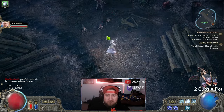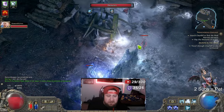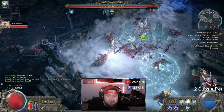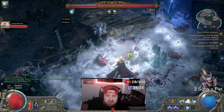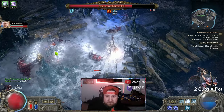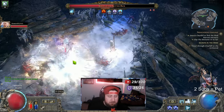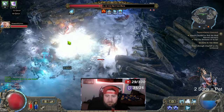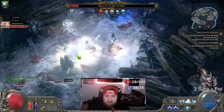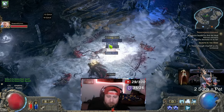We reset the instance one more time to see what else we can get. I'm hoping for a really nice yellow — maybe a unique, that would be super cool. She's such an easy boss fight, she just dies so easily. Bang, bye Bira — when she's frozen she just dies from cold. That time the loot wasn't as good, but that's just RNG.